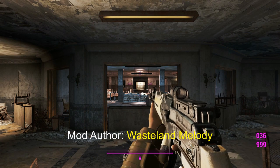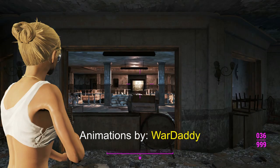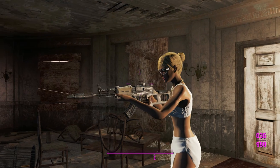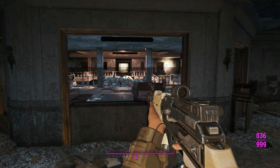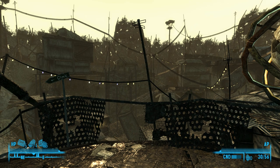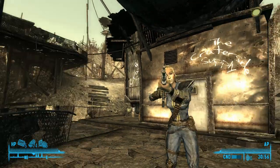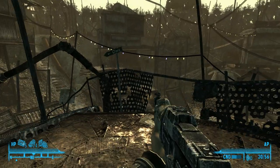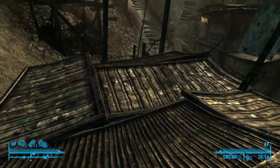Here's the weapon in third person at Gunner's Plaza — it looks pretty nice. For comparison's sake, we'll cut to Fallout 3 briefly. Back in Fallout 3 in good old Megaton, here is the Chinese Assault Rifle. Aiming down sights gives you a general look at the weapon — it's not a bad looking weapon for what it is back in Fallout 3, circa 2008.